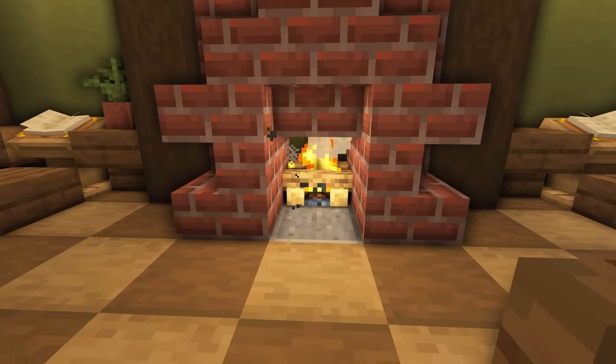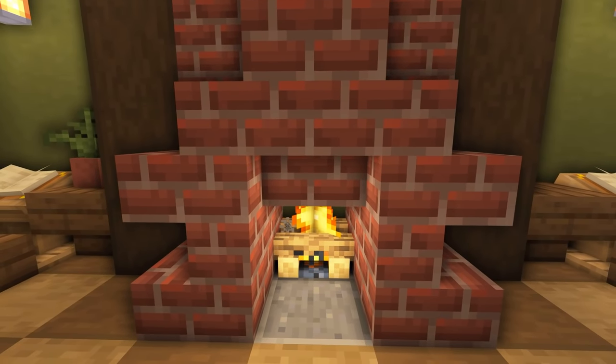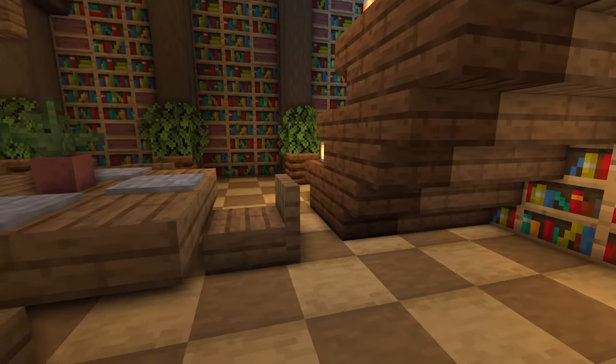Bear in mind, a lot of people think campfires can burn down wood — they can't. They can't burn anything. Only normal fire can actually do that. So if you place down a campfire, you don't have to worry about anything burning down.